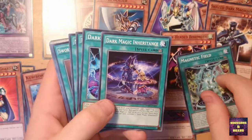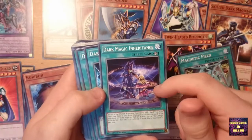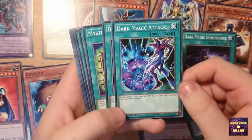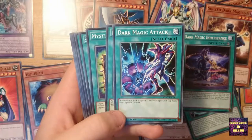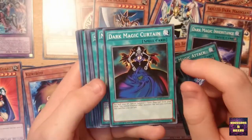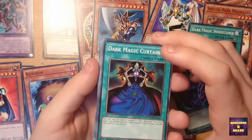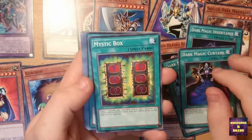That's a nice card. We have Dark Magic Inheritance — it's a new card, one I've been waiting for. Then Dark Magic Attack: if you control Dark Magician, destroy all Spell or Trap cards your opponent controls — that's really, really useful. Same with Dark Magic Curtain: pay half of your life points to Special Summon a Dark Magician from the deck — nice card as well.